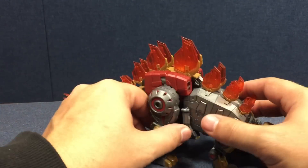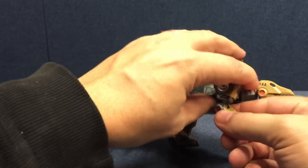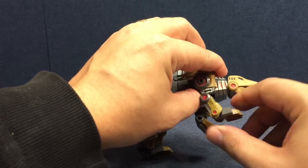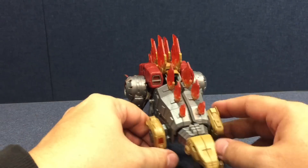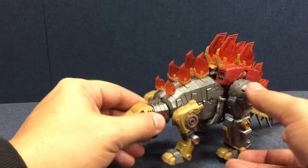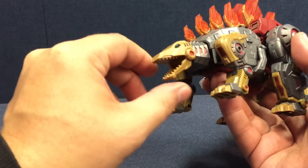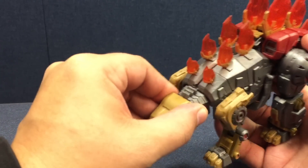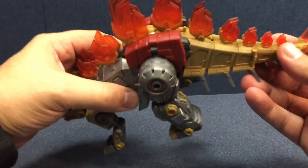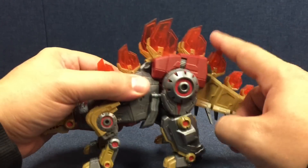He's got standard articulation for a dinosaur. He's got the legs back here, knees, some of the feet. He's actually got a ball joint in the leg as well as a hinge, and then articulation down at the paw. So you've got some decent articulation in the legs, as well as a hinge up where it attaches to the body. His head can look up and down a little bit, and his jaw does open, though it doesn't move side to side. The tail doesn't articulate at all, but it's a pretty cool tail with all the spikes and the blades.